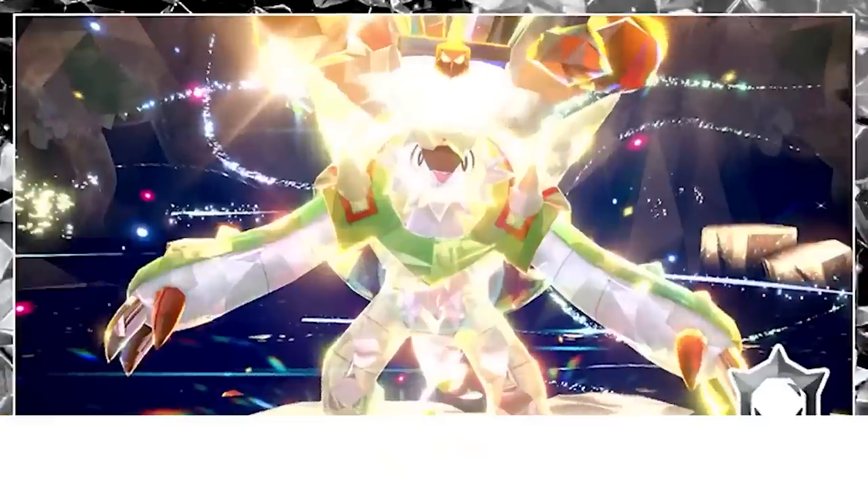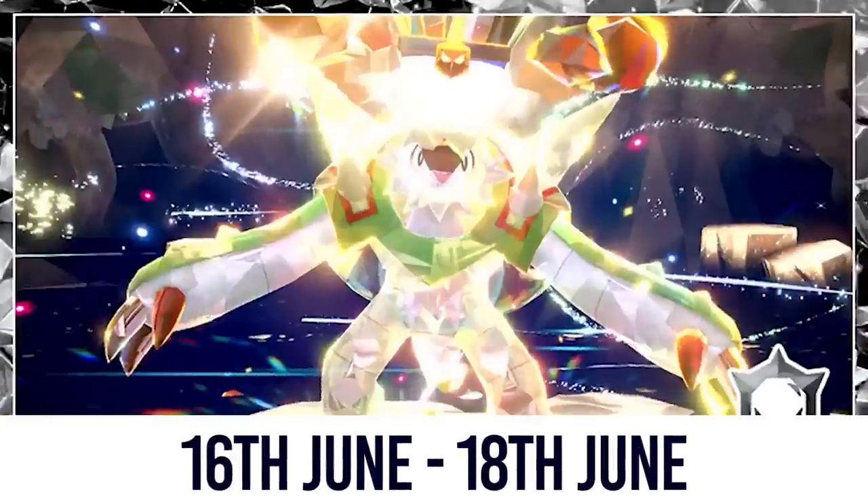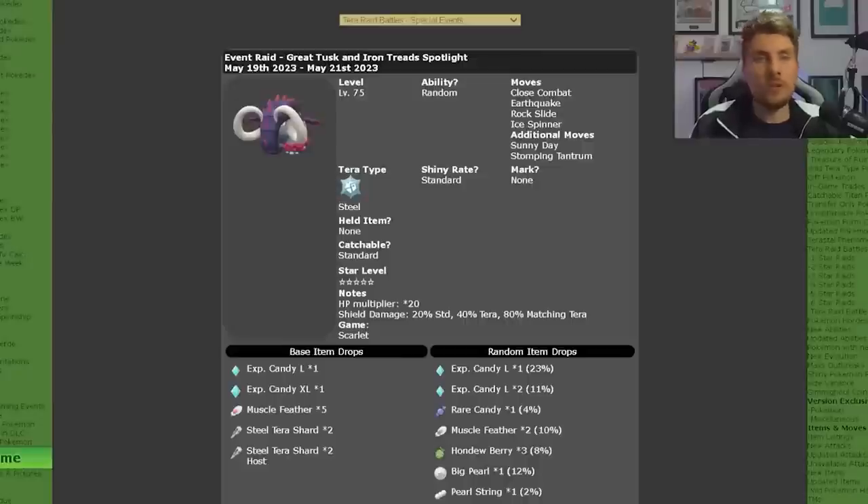Running alongside the seven star Terrorade event for Chestnut this weekend, running from the 16th of June until the 19th, you're going to see the Spotlight Terrorade event for Grey Tusks and Iron Treads in Scarlet and Violet. It'll be the first time these Paradox Pokemon will be featured in a Spotlight Terrorade event, and we've got all the details over here on Cerebee. With these Terrorades we've got two signature Terrortypings.